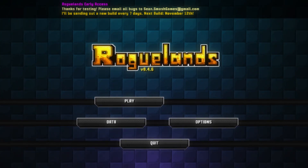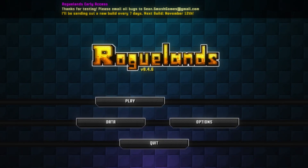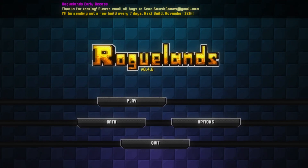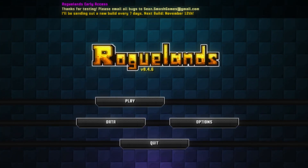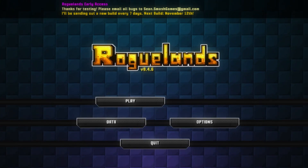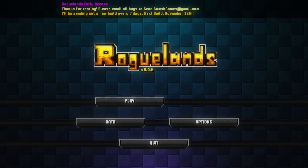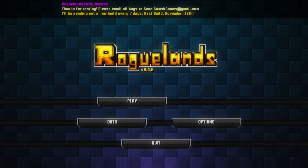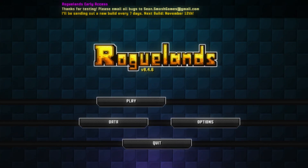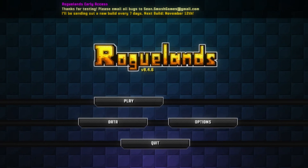Hello guys, Zul'jin here and welcome to the first episode of Roguelands, an exciting new title by Sean Young. Sean Young is responsible for Magicite. I don't know if you guys played that awesome roguelike that came out a little while back, but Roguelands is his newest project. It was recently on Kickstarter and is now available on Steam. You can check the links in the description below for more details. The description reads: explore procedurally generated worlds, gather rare resources,